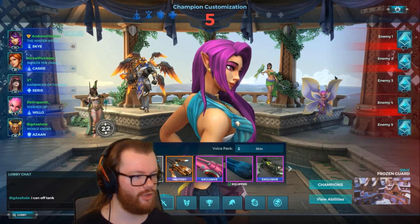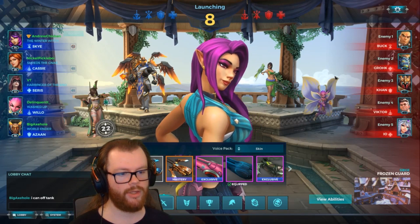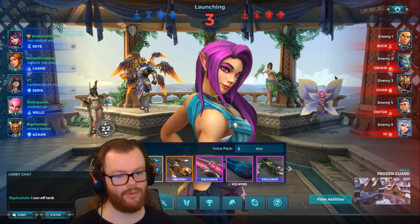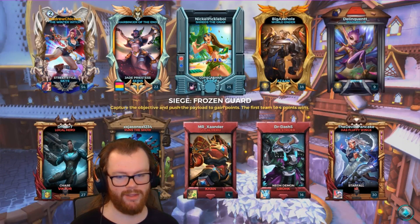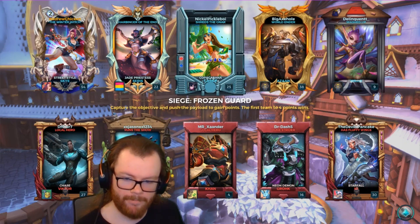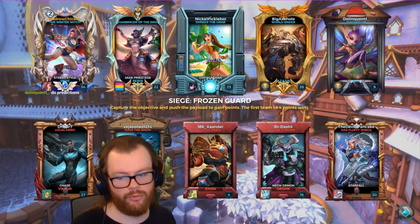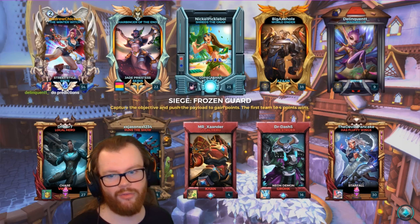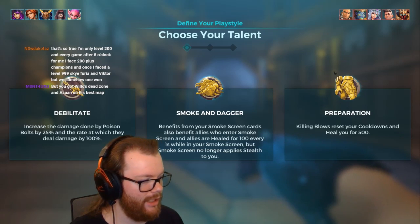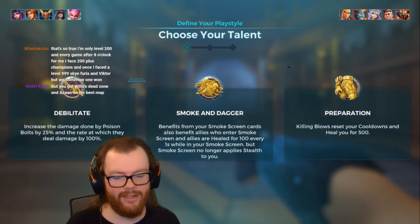Whatever you do never feed Bomb King Taco Bell - just don't do it. We got Sky, Cassie, Seris, Willow, and Azazel on Frozen Guard. They have a Victor - pretty cool - but double support Buck scares me. Buck can have a very easy time against Sky if he knows what he's doing, and double support like Victor's can be easy to kill but if those supports are really doing a good job healing him then I might not be able to get these kills. This could be a bit of a struggle fest.